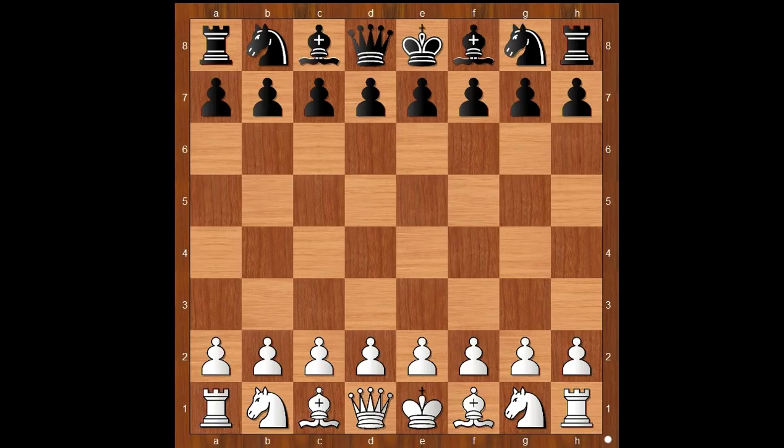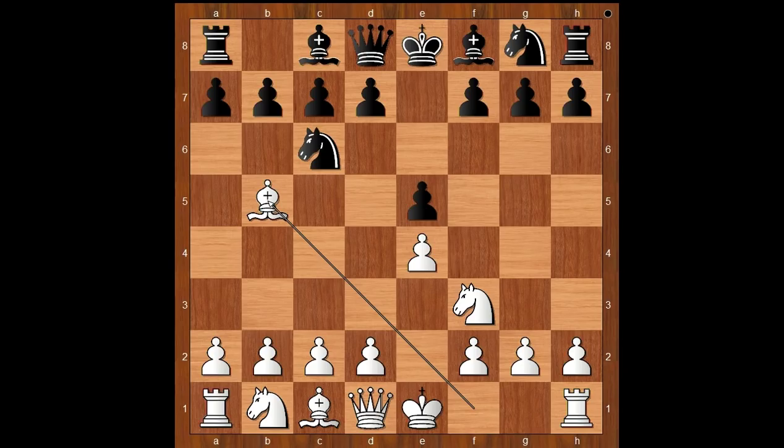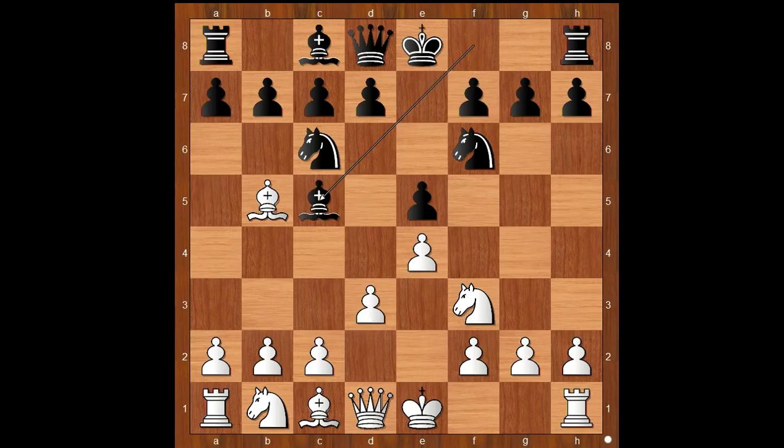Pavel Eljanov had white pieces and he started with e4. Timur Radjabov played e5, Nf3, Nc6, Bb5 — the Spanish game. Nf6, the Berlin defense. d3, Bc5, Bxc6, dxc6.